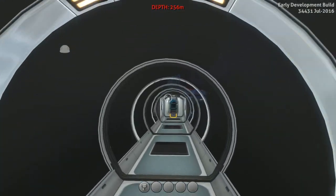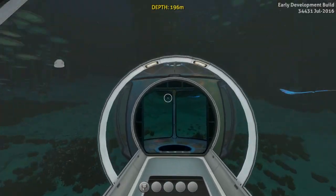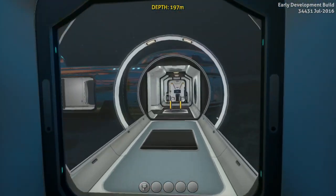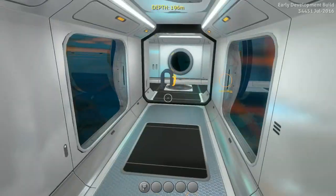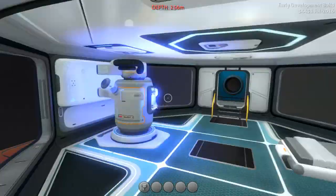You might be thinking, hey Sam, where's the moon pool? Well, it's right up here. We have an observatory, a power area, and last but not least, the moon pool. So what I'm going to do is whenever the base is crashing, I'm actually going to...